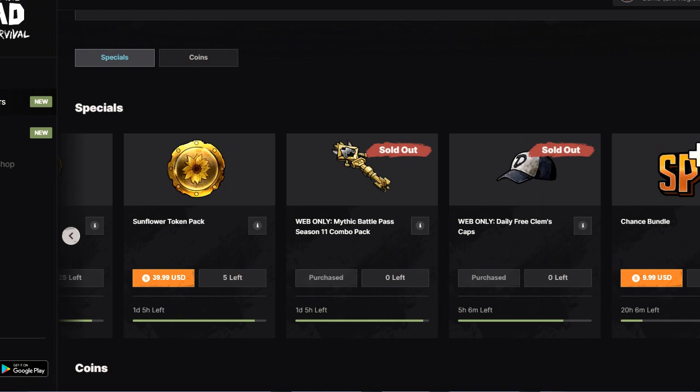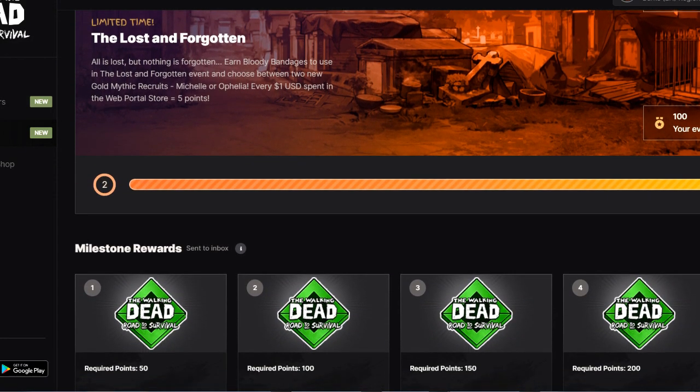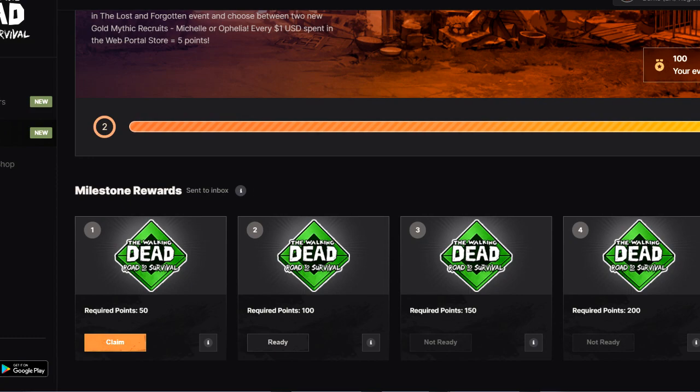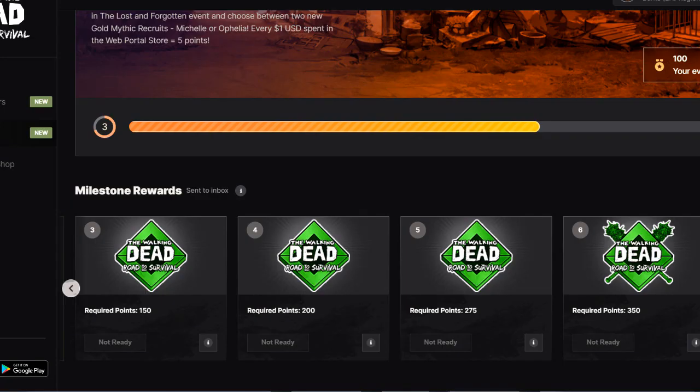There's an event going on at the moment but I don't think I would have got any progress on it because the first tier requires you to spend closer to $50 to get it. But I did get an extra reward here - 100 bloody bandages, which is a nice little bonus. This event goes on for another six days, so if you pick up this battle pass, the next battle pass, and potentially some offers for Clementine, it will go towards that event. Just make sure you click claim in the events tab on the web portal - it will say 'rewards has been claimed' and that's when it gets sent to your inbox. If you don't click claim it doesn't actually get sent through to you.